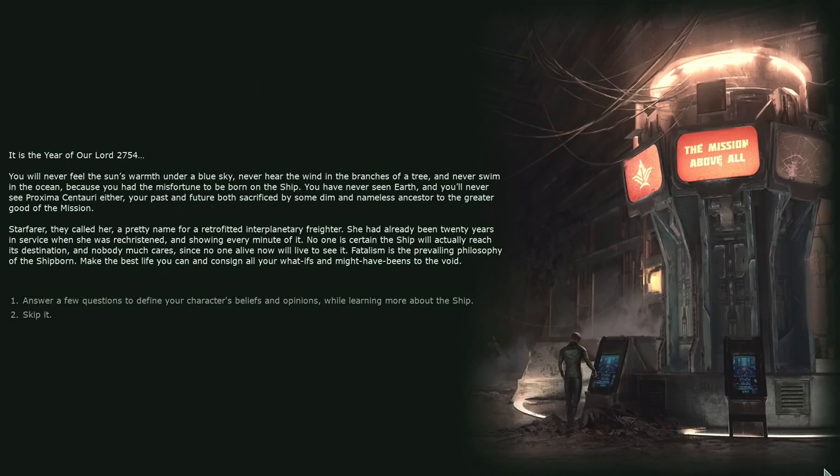It is the year 2754. You will never feel the sun's warmth under a blue sky, never hear the wind in the branches of a tree, never swim in the ocean, because you had the misfortune to be born on the Ship. You have never seen Earth, and you'll never see Proxima Centauri either - your past and future both sacrificed by some ancestor to the greater good of the mission. We can answer a few questions that define our character's beliefs and opinions. This is a good introduction to the setting so we're going to do that.